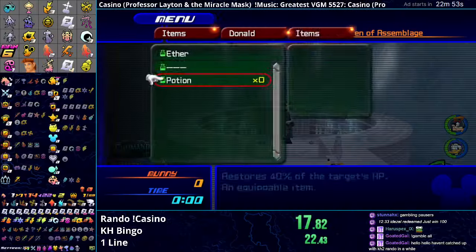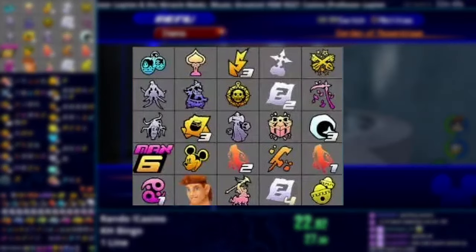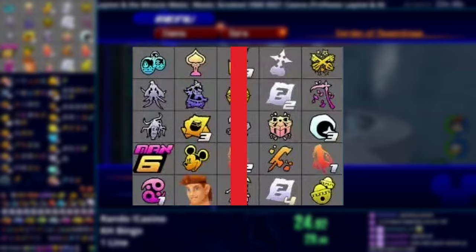First we're doing Bingo. Y'all already know what Bingo is — we play this all the time on my stream, and even if you've never seen it, it's pretty self-explanatory. Get five in a row, column, or diagonal.